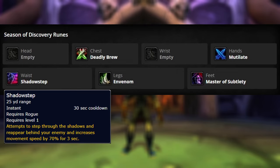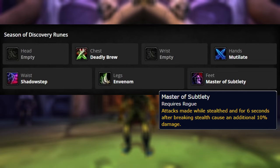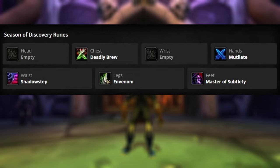There are a few benefits of the Shadow Step rune. First off, it helps close the gap between you and the enemy — for example, if you had to run out and then need to get back in quickly. You can also use it to move out of the way of certain mechanics. For our feet, we'll be taking Master of Subtlety. This increases the damage by 10% for 6 seconds after coming out of stealth, so this is going to make our openings stronger. It also allows us to use Vanish in the middle of the fight for a small DPS increase, considering Vanish puts us back into stealth. The first new rune we'll be using is going to be on our wrists, and it depends upon which build we are going to go with.